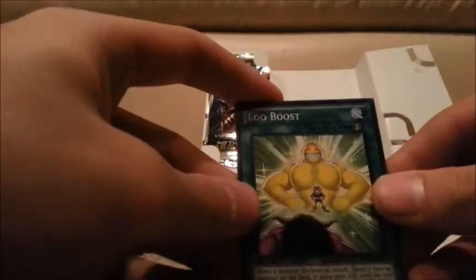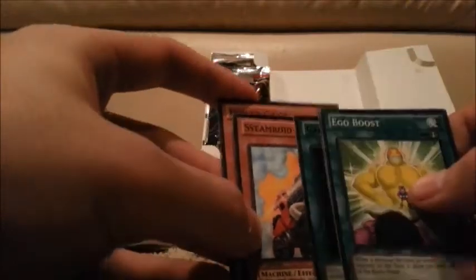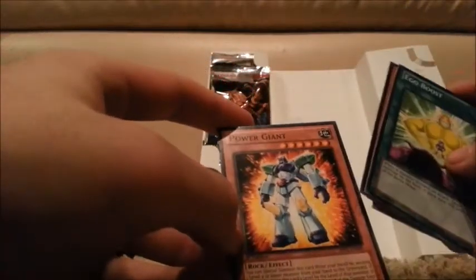Here we're on pack eight. Ego Boost. And... oh, DD Warrior Lady. Card Trader. Steamroid again — in the same exact spot it was in the last pack. And Power Giant, or Optimus Prime.